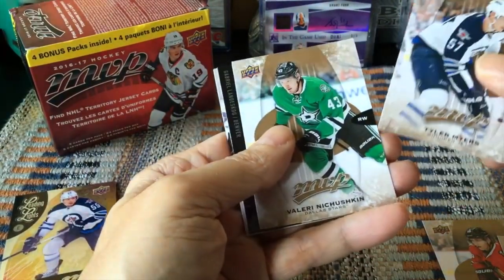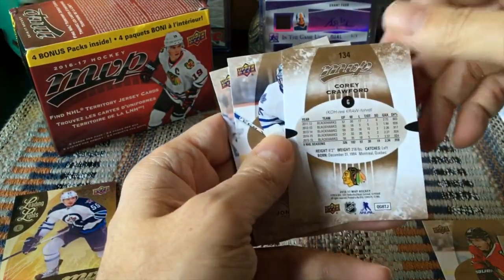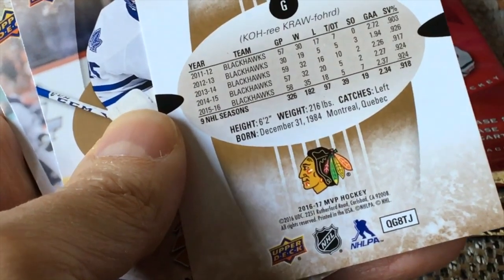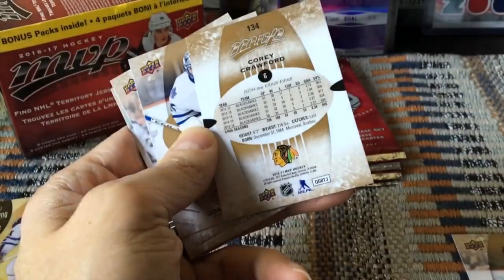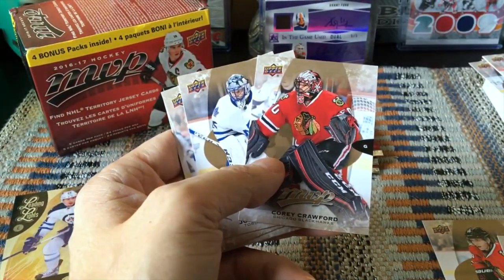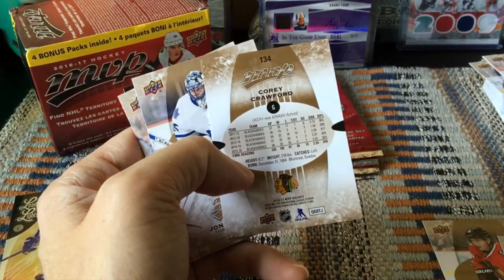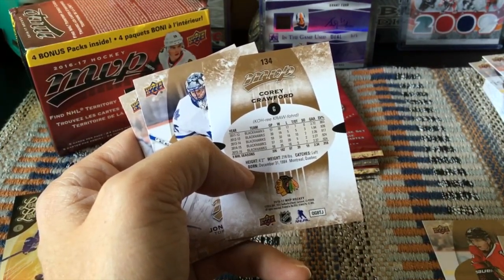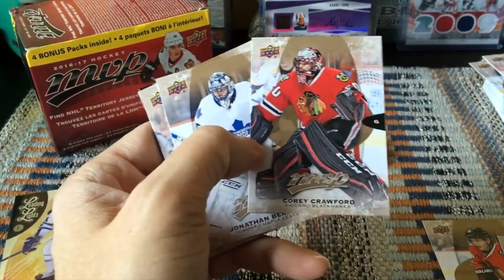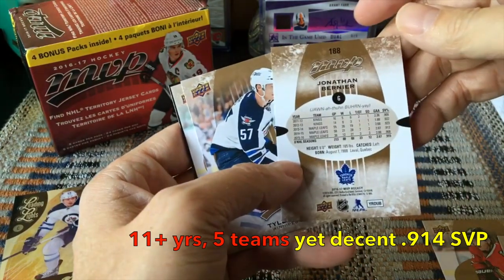Continuing on — there's Tyler Myers, Niskanen, and Corey Crawford, who has two Cups and is actually from Montreal. Something about goaltenders: if a goalie is 25 years old and still in the AHL, don't give up on him. Crawford came of age late — around 24-25 he finally started showing real flashes, won the Cup a couple of years later. Goaltenders still develop slower than the rest. Then Jonathan Bernier — talk about an accordion confidence level for that particular goalie.